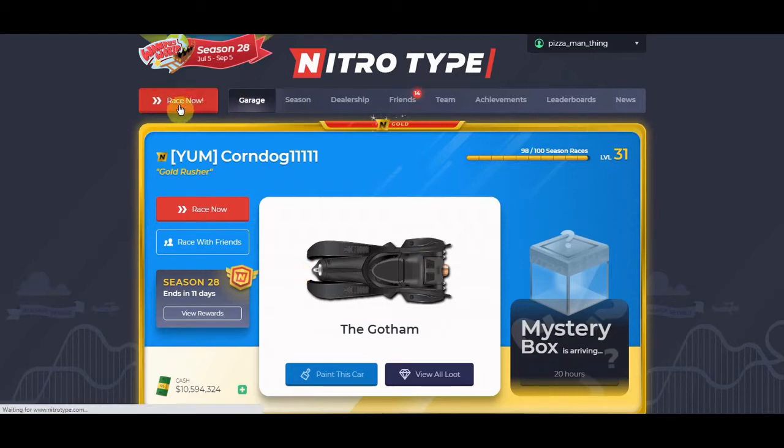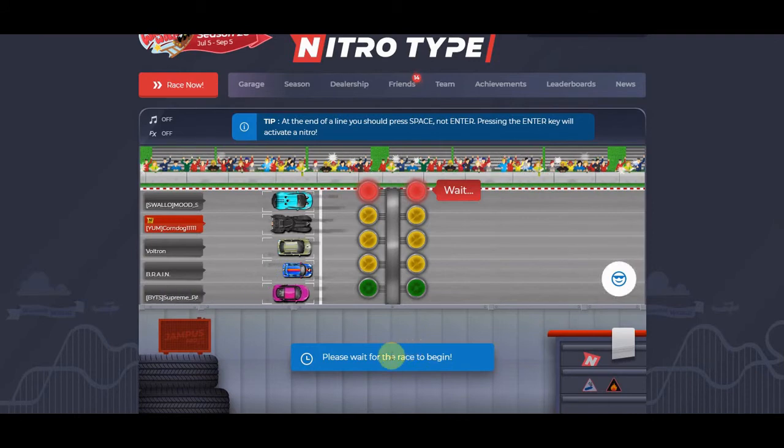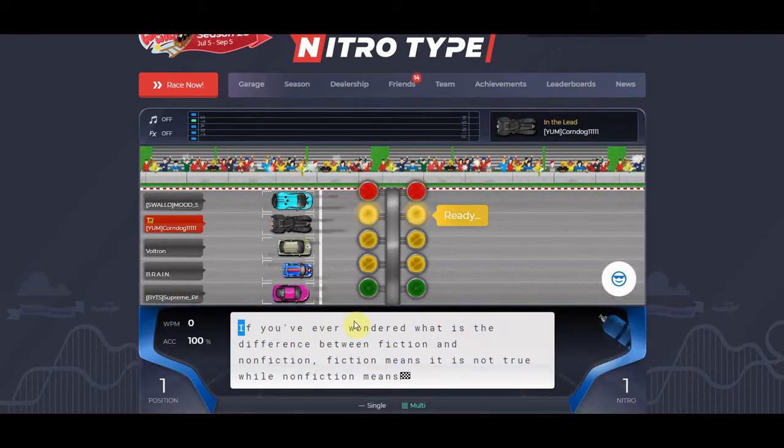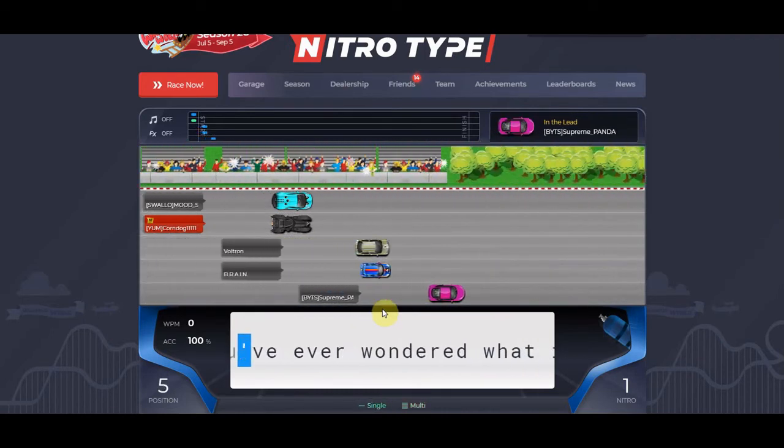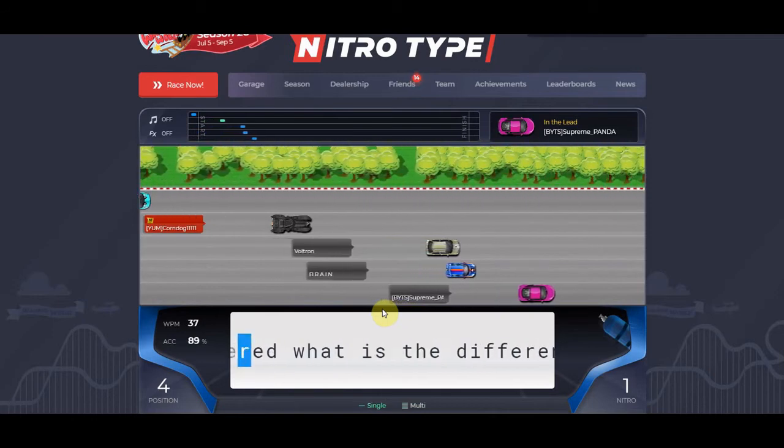The next thing is using nitros. If you only use your nitros it may not make you go faster, but it will make you win a lot of races. And you know that short text shown here — you want to go to single mode and it actually helps a lot, it at least helps me a lot.